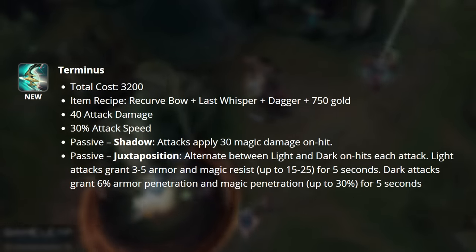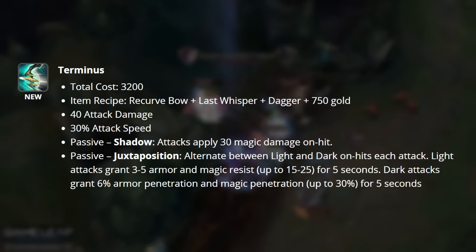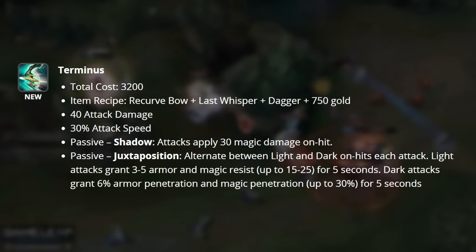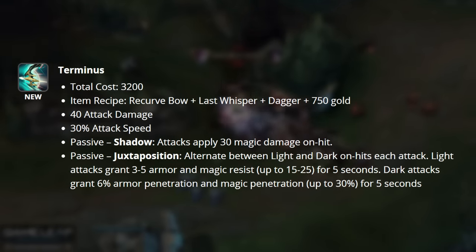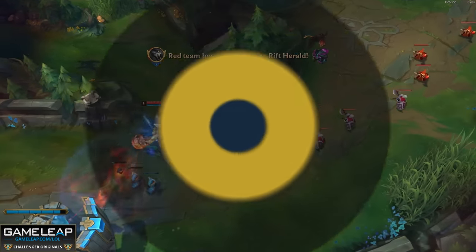Our next passive, Juxtaposition, allows you to alternate between light and dark on-hit attacks. Light attacks grant you 3 to 5 armor and magic resist that stacks up to 5 times and lasts for 5 seconds. Dark attacks grant 6 armor pen and magic penetration for 5 seconds as well. Rageblade has also been reworked and Rageknife has been fully removed from the game.